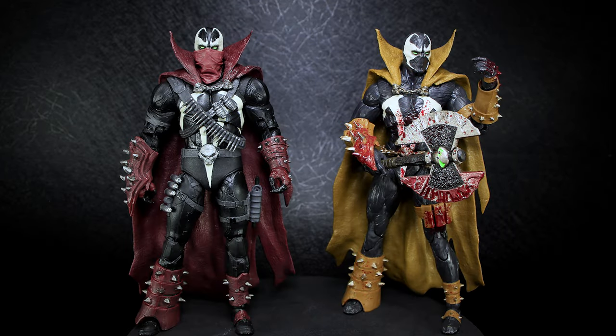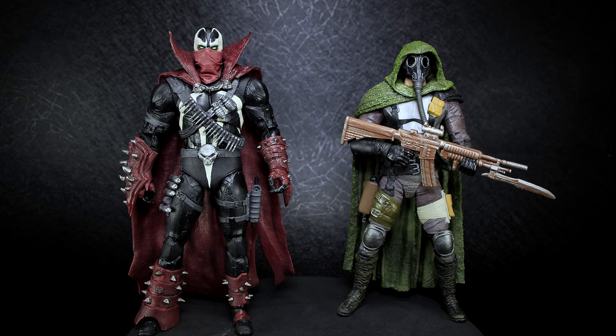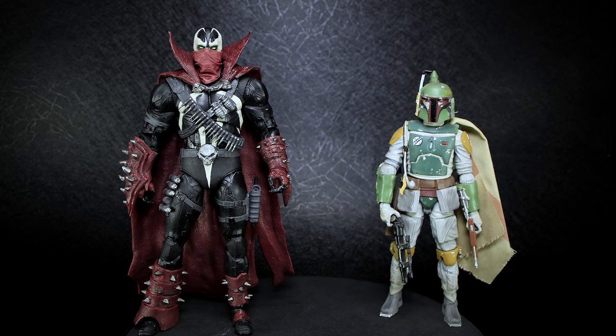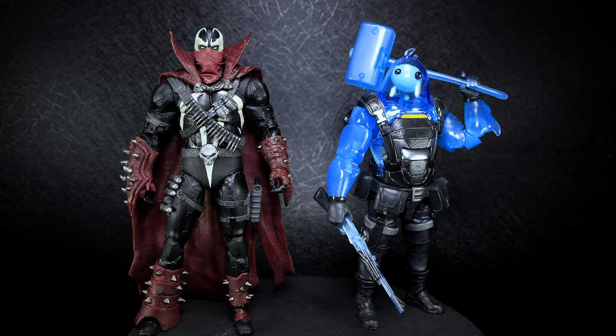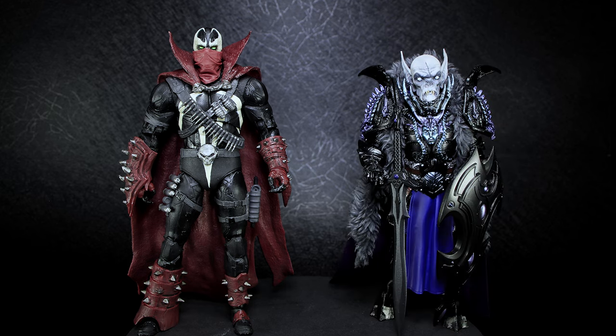Next to a few McFarlane Spawn figures, Commando Spawn is the exact same height next to the other Spawn figures, with a slightly bulkier body adding no additional height. Next to Hasbro's 6-inch size, McFarlane makes all these figures look really small by comparison, with even the larger end of Hasbro's 6-inch still being about a head's worth of height short. Next to Mythic Legions, which run on the taller end of the 6-inch scale, McFarlane's Spawn series just has a bit of an advantage, but nothing too out of place.